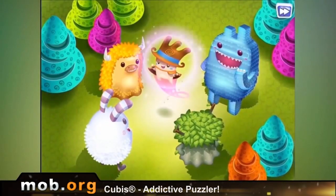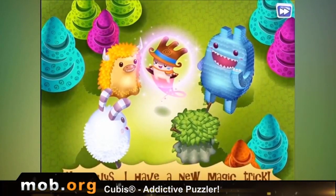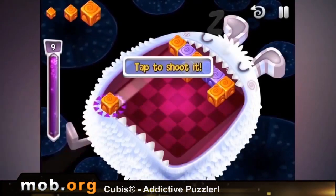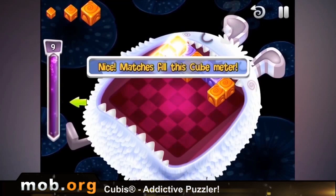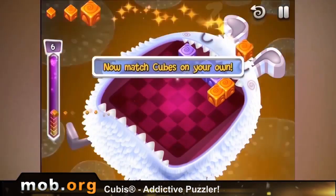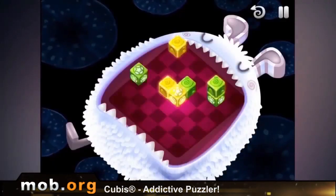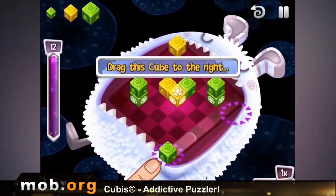Next up is Cubis Addictive Puzzler. It is, in fact, a puzzle where you have to bring together three or more one-color cubes in a row to make them disappear. But unlike the majority of such games, this one is three-dimensional. Cubes here pile up in layers, so you don't have to bring together three in a row — you can take two from above and one from below, and so on.